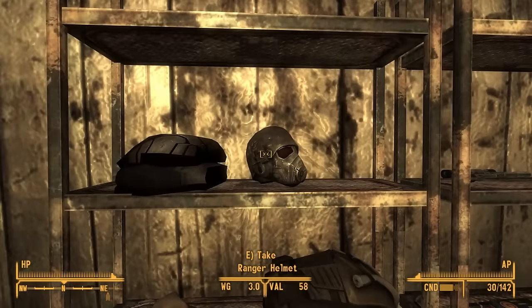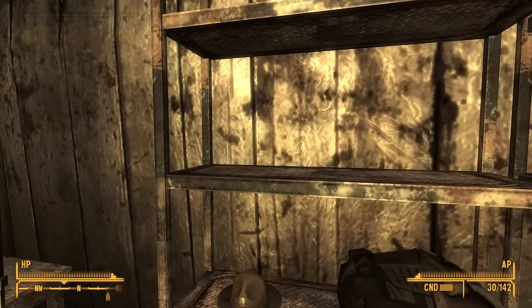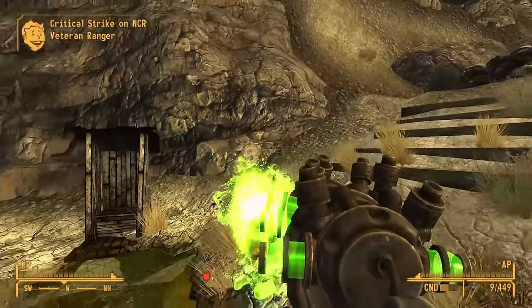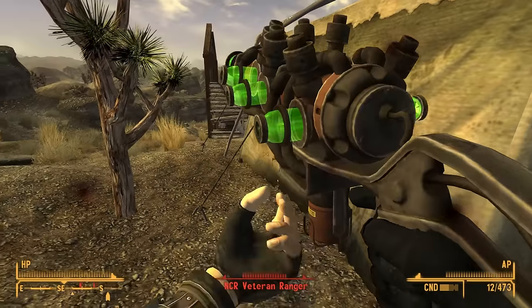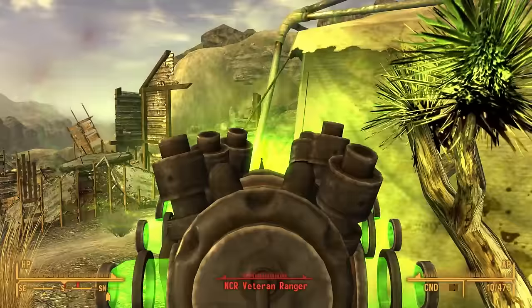There are basically two main ways to get Ranger armor early on in Fallout New Vegas: gaining access to the NCR Ranger safe house, or killing an NCR Veteran Ranger and looting the armor from their body. Both of these methods involve a little bit of grinding, but it shouldn't take too long if you're focused on the goal.